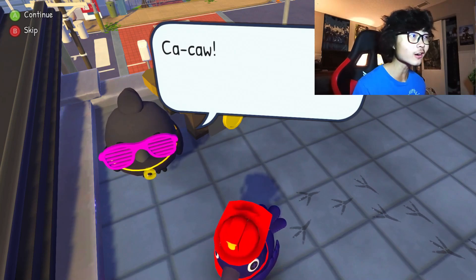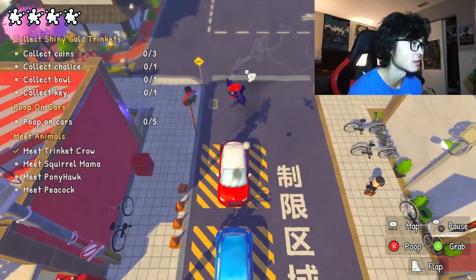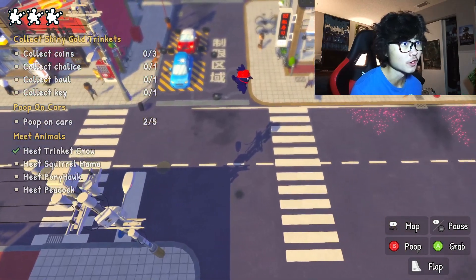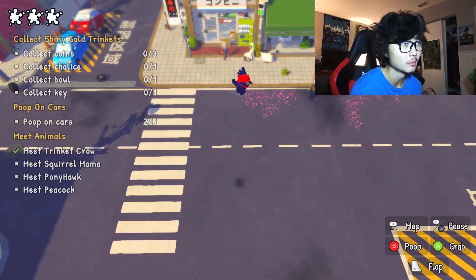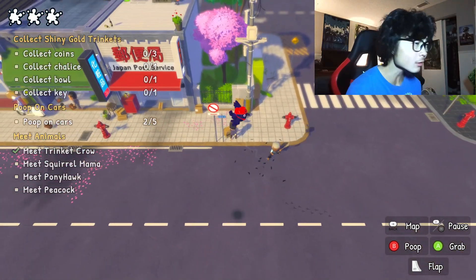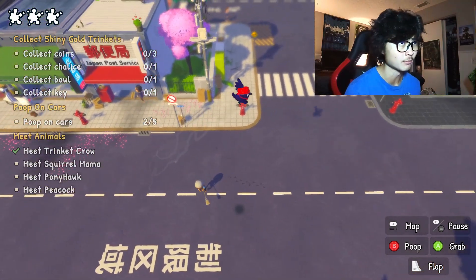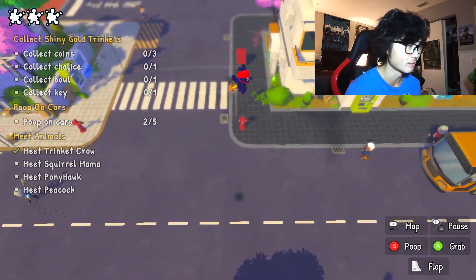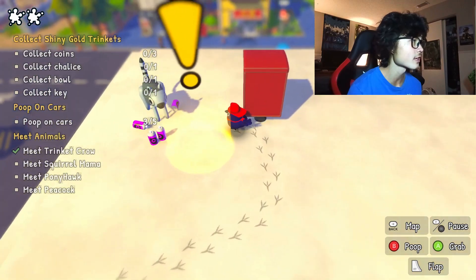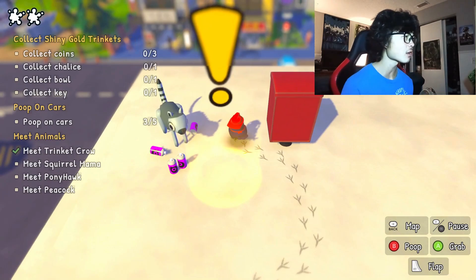An animal tells me I need to find shiny gold trinkets and bring them back to show some style, and also poop on some cars along the way because 'humans love it when you decorate their cars.' I poop on a car and it literally explodes. There are some unsuspecting humans around but I need to save my poop for cars. I drop a doo-doo on a bus — that counts. There are other objectives too: collect three coins, a chalice, a bowl, and a key.